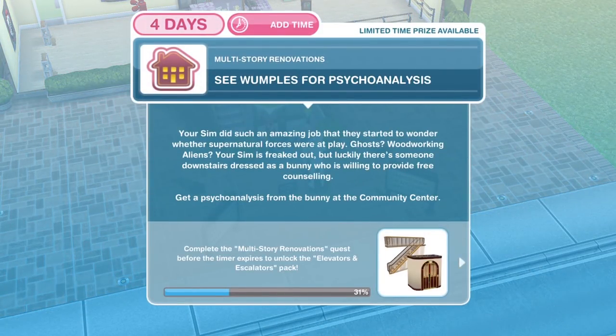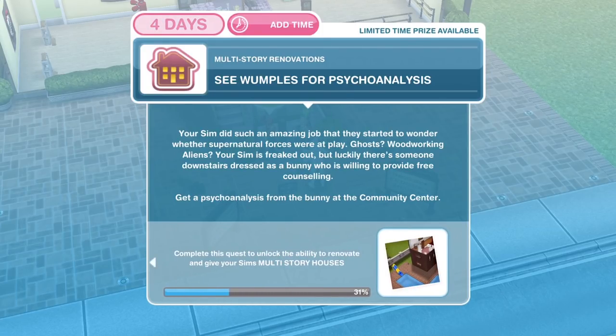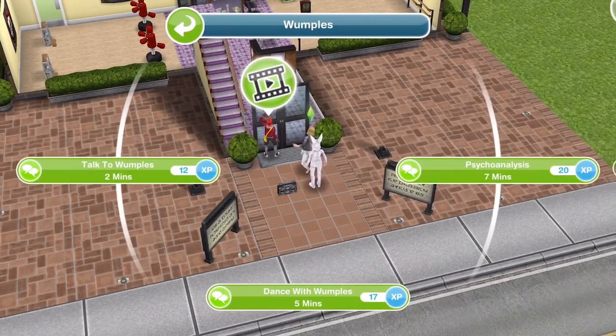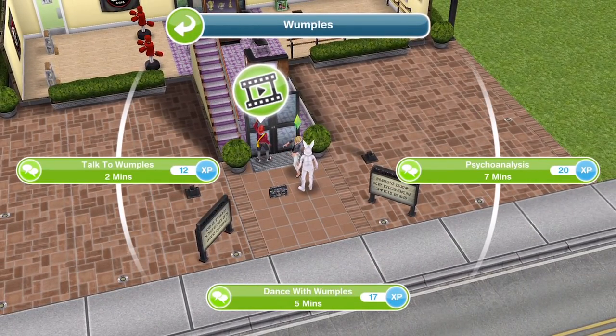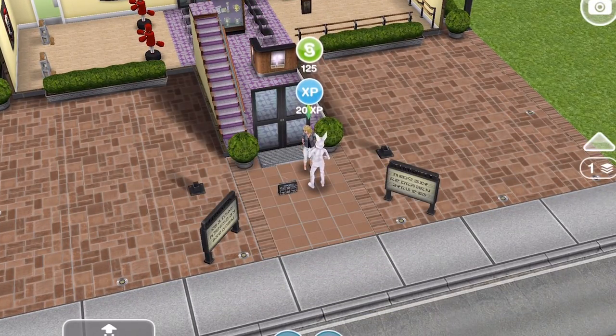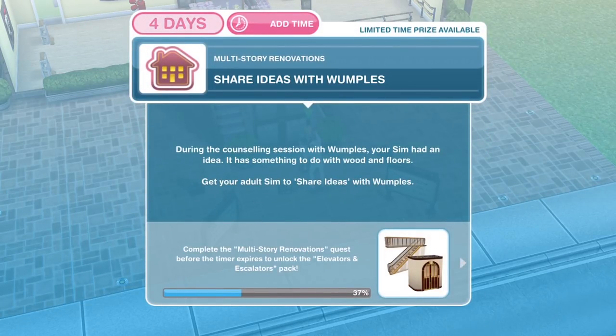Now we need to see Wumpels for psychoanalysis. Your sim did such an amazing job that they started to wonder whether supernatural forces were at play — ghosts, woodworking aliens! Your sim is freaked out, but luckily there's someone downstairs dressed as a bunny who is willing to provide free counselling. Let's click on the bunny and psychoanalyse for 7 minutes. We've seen Wumpels for some psychoanalysis.